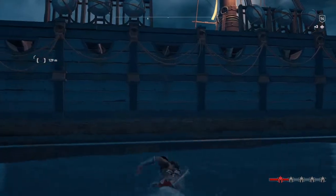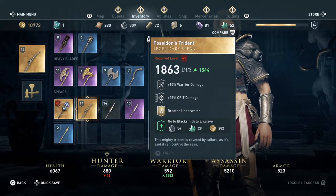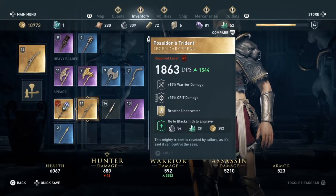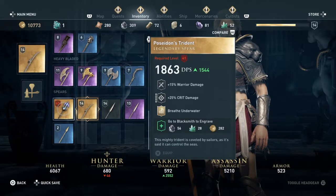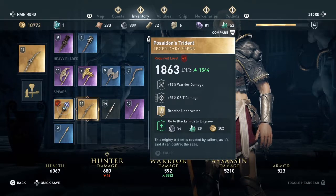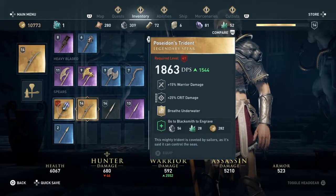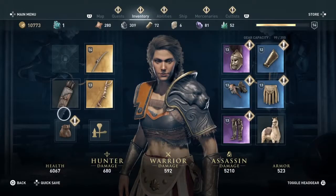When you get up to your ship or wherever you feel comfortable, you can look at it — which in my opinion is an awesome looking spear. One of the perks is that you can breathe underwater when you have it equipped. It does 1863 damage, which is typical for a level 41 weapon, but it comes with some cool perks: 15% more warrior damage and 25% more crit damage. It's an all-around awesome looking spear.